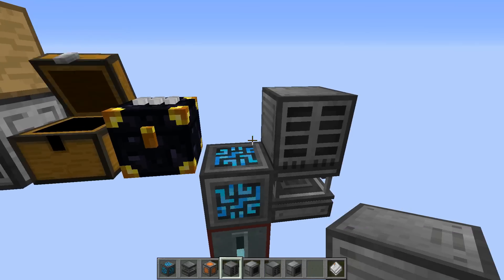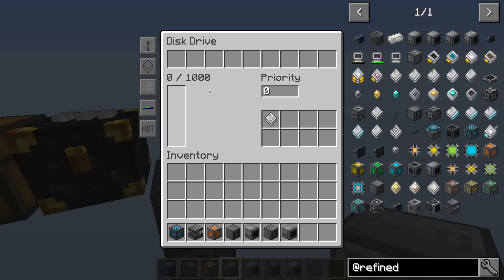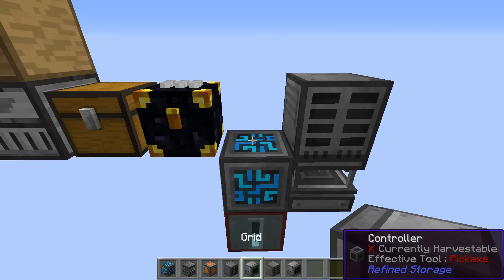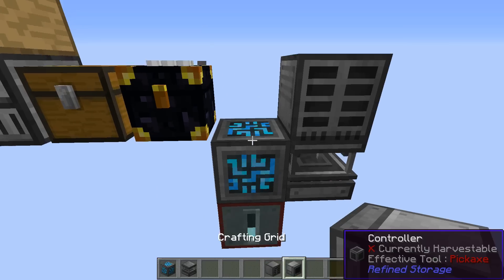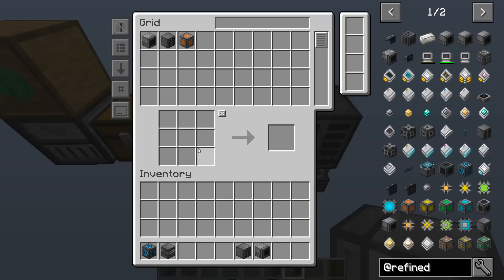So let's go ahead and grab a 1K storage disk, slap that in place, and now this single item is holding as much as that other block — a thousand items, which is great. But there's still no way to put stuff in or get stuff out, and for that we need the grid. That would be the fourth thing to create, and that's okay — we can stick stuff in there and that's just fine. But frankly I wouldn't use the grid; I would go ahead and upgrade to the crafting grid, because now we can access all the stuff in here but also craft things at the same time. That is mighty nice.